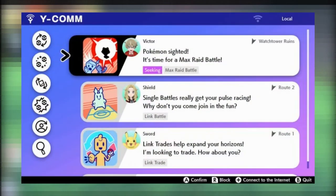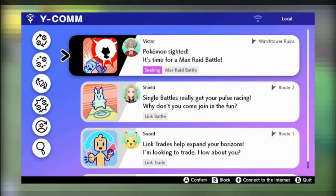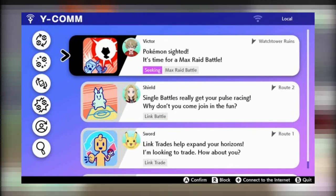Looking at the complete UI, you can scroll past recent requests from people. You can tag your posts — seeking matched raid battle, linked battle, or linked trade — and there are probably a couple more tags. You can search by tag using a search button. It shows you what route they're on. You can also block people you don't like. The buttons on the left side look like you can trade two different ways, and image trade from X and Y is coming back where you can trade Pokemon. There's also a refresh button for recent notifications and you can search through requests. Take that with a grain of salt, but I did predict PSS coming back and I predicted decently well.